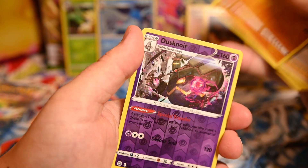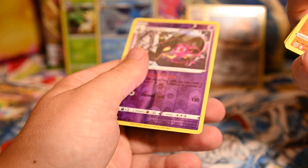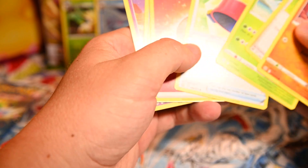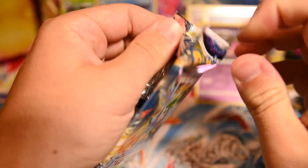Chimchar, Minccino, Phantump, Snorunt, Manaphy, Energy, Pot Helmet, Exeggcute, Exeggutor. Frangipan, Galarian Nosepass, Dustnoir — which is another reverse rare. Oh wait — Manaphy? I did one extra card to the front. Manaphy was a rare! Maybe I should shut up talking about random stuff and actually pay attention to what I'm opening.